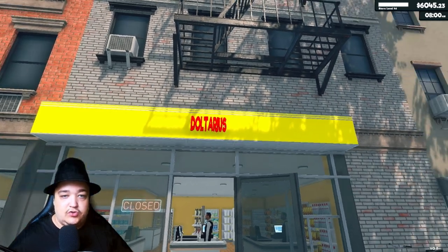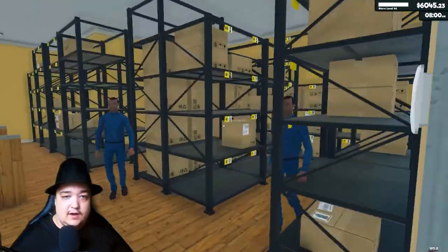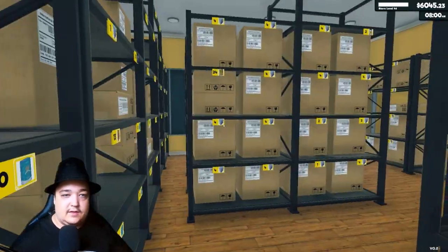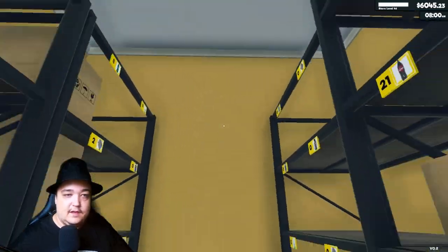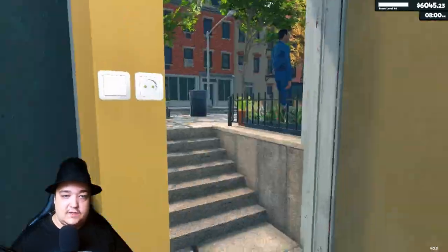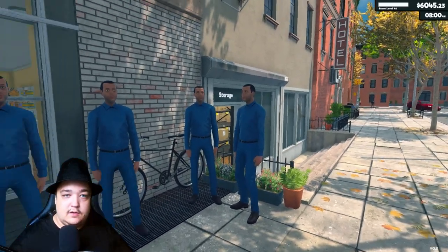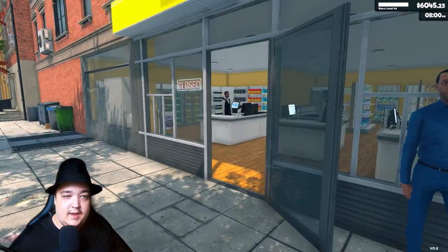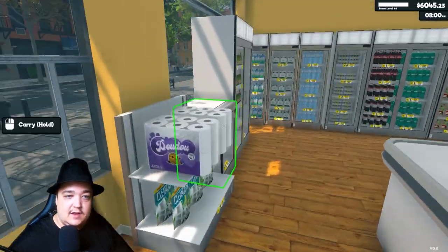A lot has happened since last time. I've got the name Doltarius, I have this storage over here with lots of stuff — I'm not full but I will be. I have a big store now, I have lights, that's awesome. And I have four employees — you can see how happy they are to work with me. Now we go in the store.